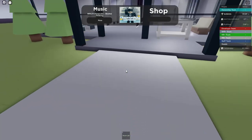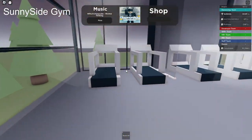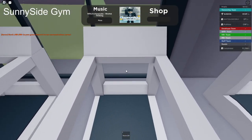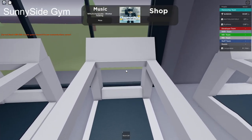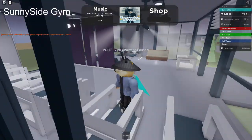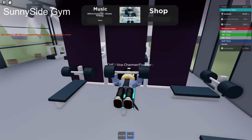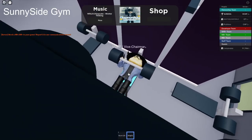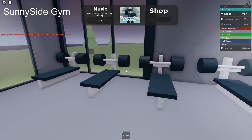First of all, we have the Sunnyside Gym — very, very useful. Don't worry, it's not this quiet because there's music, I'll talk about that in a second. There's a treadmill where you can run out of breath. We have the weights — you can pump iron in a video game, you can get gains in a video game. It's insane.